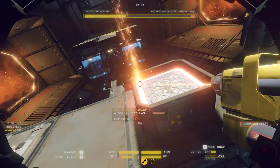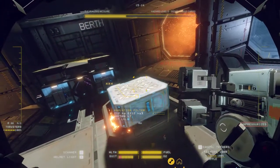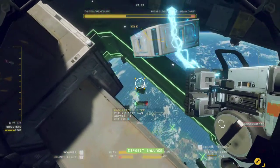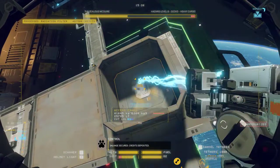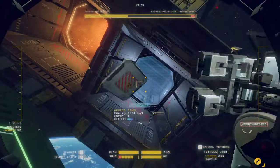Then what you gotta do is cut this yellow bit on the outside. This one has been very well behaved and floating out basically. You can just manipulate that and throw it into the barge — off it goes. Then you've got this plate here. You want to attach to it, then pull it towards you and it will just pop out.